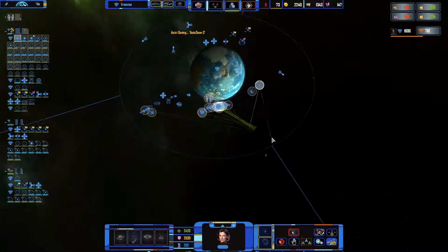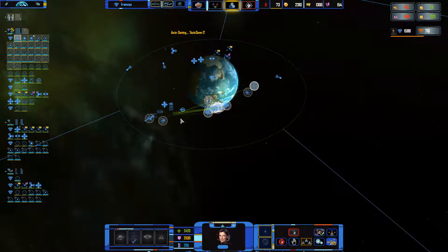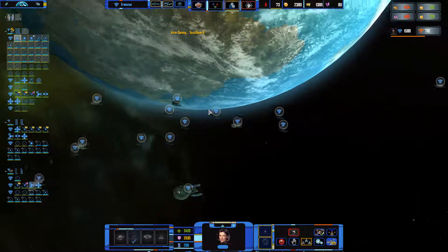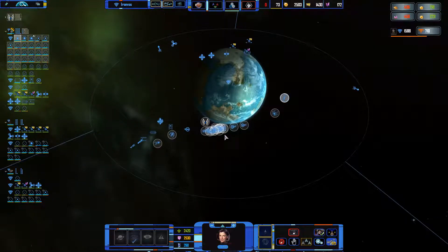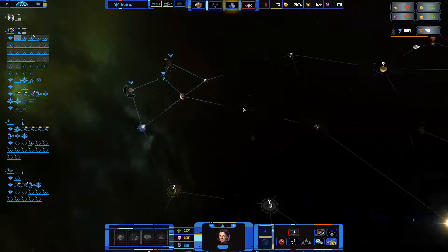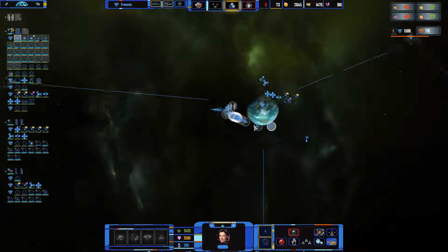That'll be great. Alright, let's assemble the fleet and actually repair them quickly. But my ships are so slow — maybe I should have increased the movement speed. It's also possible that they increased the gravity well size. Alright, anyway, that'll be it for this episode. Thank you very much for watching, and see you next time.